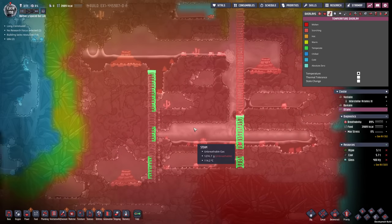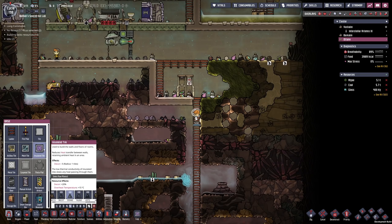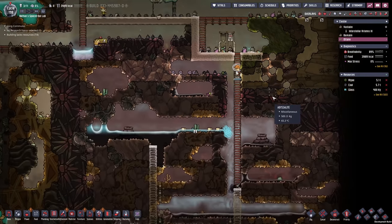We're getting some steam in the joint here — that is probably not good. Yeah, we're gonna have to be really careful about this. 116 degrees already — maybe we set up a bunch of insulated tiles just to be sure. I want to make sure as little heat as possible is actually getting through.